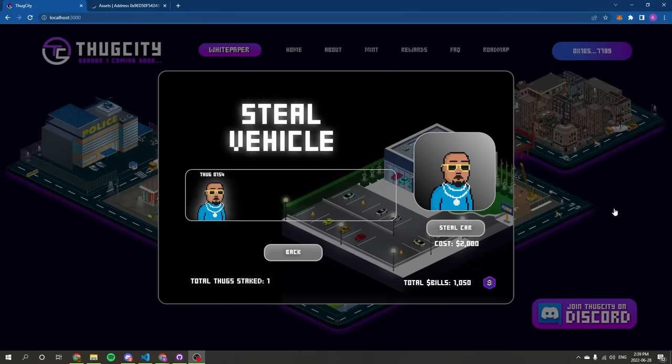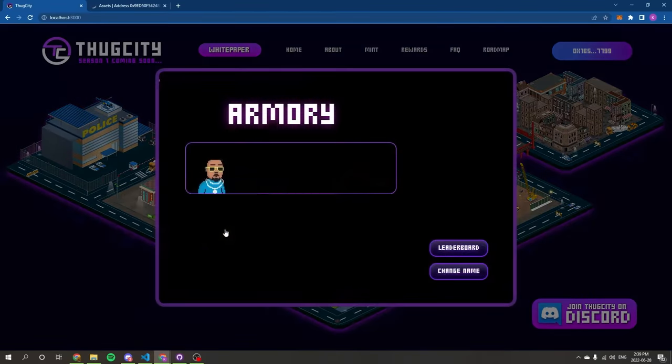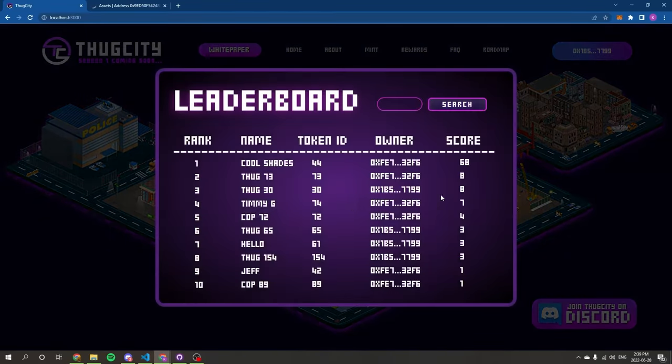Now we can check where we stand on the leaderboard by heading over to the armory. After selecting our character, we can see that he is 8th on the leaderboard. We can confirm this by opening the leaderboard and seeing thug number 154 at rank 8.